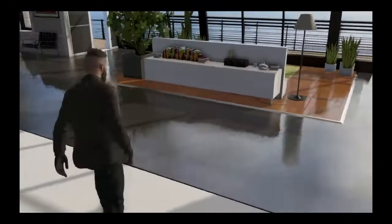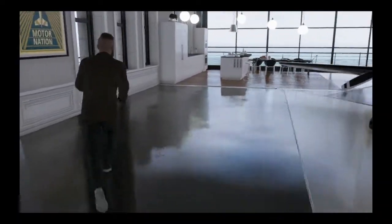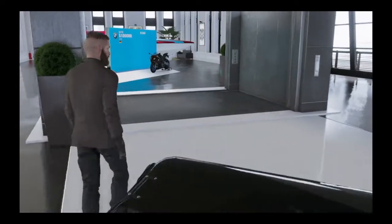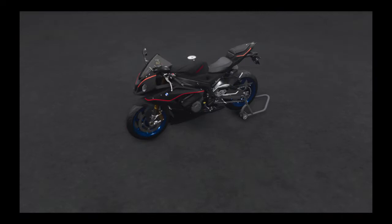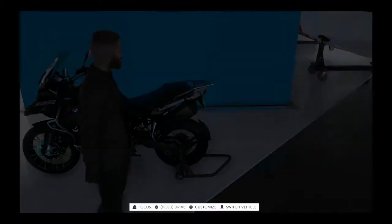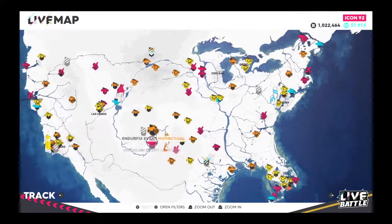Welcome back to another video. Today we're back in The Crew 2 and I'm going to try going to a dirt bike track with a sport bike. I'll start by showing how a dirt bike works on the track, then switch it up to a sport bike and go full sport bike on a hardcore track.